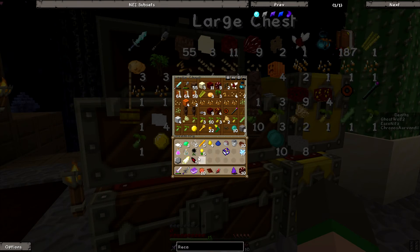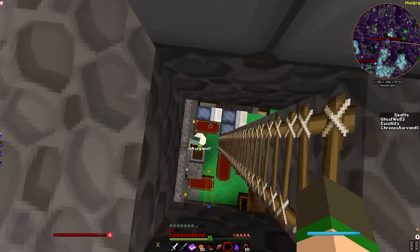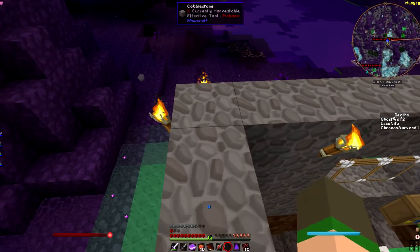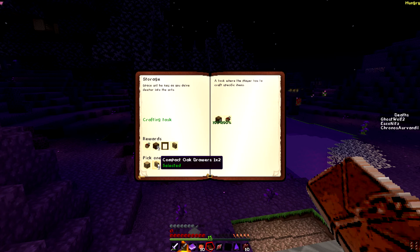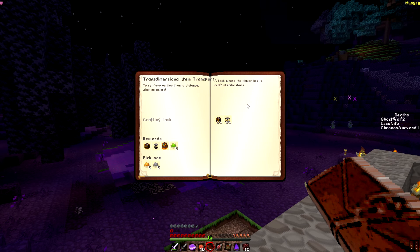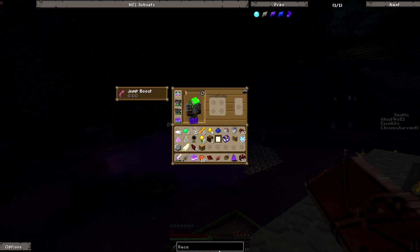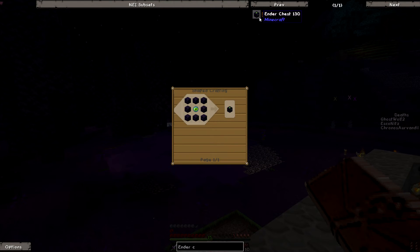So yeah, that got us 15 more blaze rods, Ghost. Nice — I just completed another one too! Oh come on, we kind of want to go to bed sometime today. It's just completing quests with you guys! Do we want the compact oak drawers? I'm opening four rare treasures — let's see what we got. Potion of fire resistance, golden chest plate with a lot of stuff, knowledge fragments, Ordo ring — we got all kinds of stuff in here.